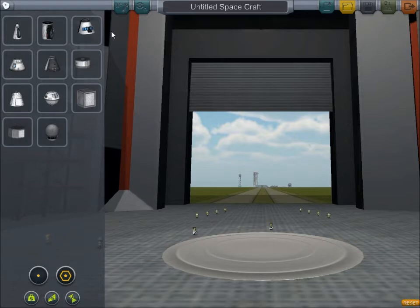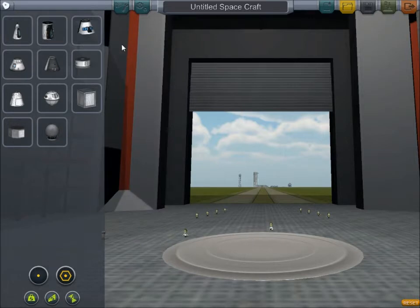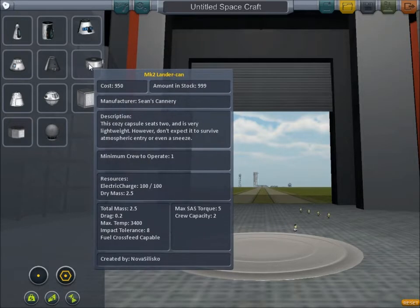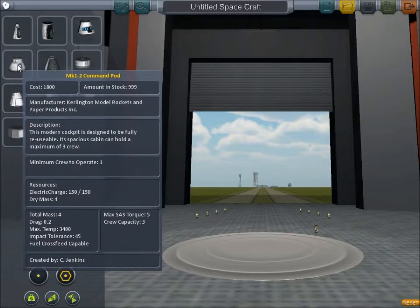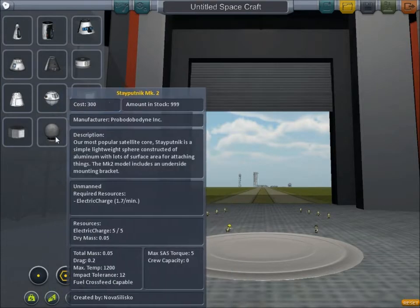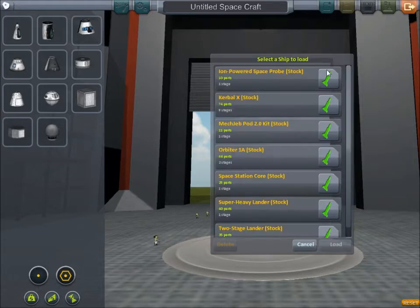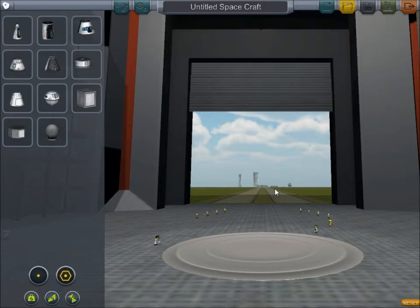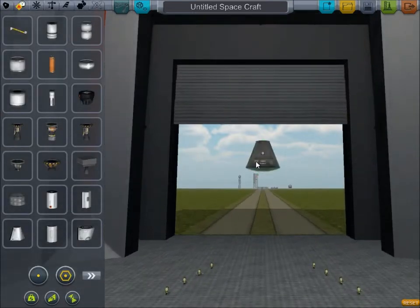So first of all let's have a look at the different command pods. At the top here we have the cockpits — these mainly get used for space planes and space shuttles, we're not going to be bothering with them. The three main ones that we'll be using to carry our little Kerbals up are going to be the Mk2 lander can, the Mk1 command pod, and the Mk1-2 command pod — the big three-person carrying one. These will be the three to get people into space. So you may be wondering which one to pick first — let's pick the smallest command pod because it's the lightest and the easiest to work with.